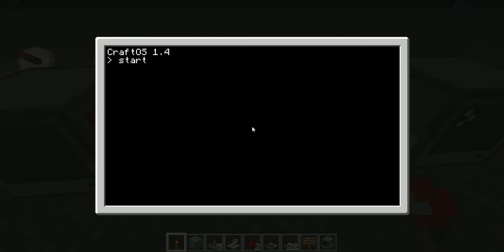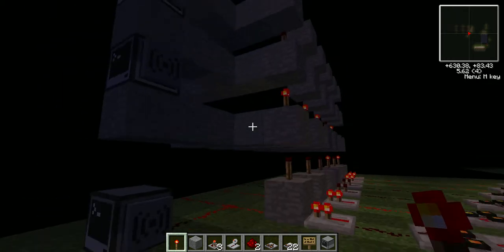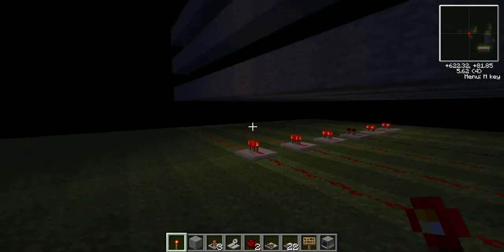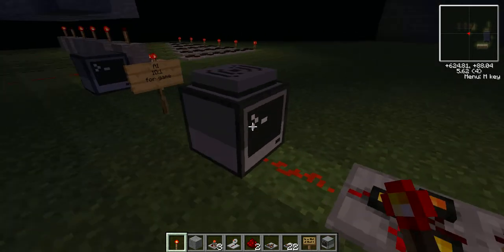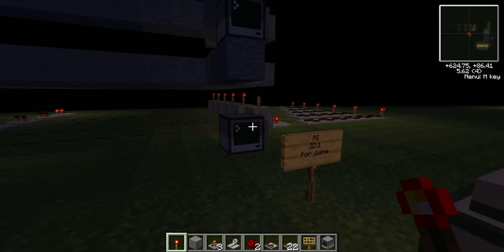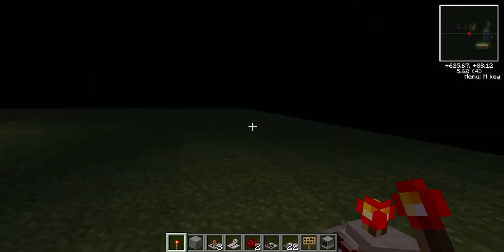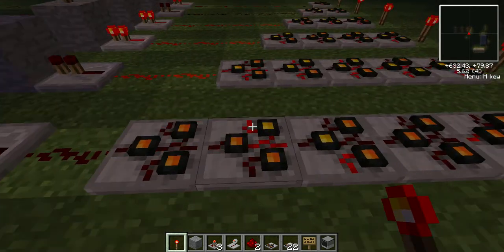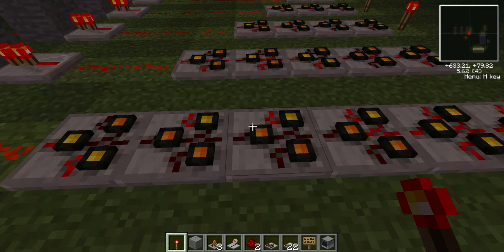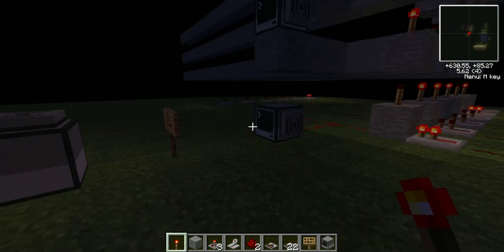Now that we actually have those working properly, over here I just want to show a little bit of the AI system. This just goes on and on basically, but what we have here is a computer and four other computers. This is a computer that connects wirelessly to the main computer with the monitor back in there. Basically what happens is they have these randomizer circuits that are brand new in Technic, and it turns on and off based on a random value that's built within the game. Sorry guys if I sound weird — I actually do have a cold.